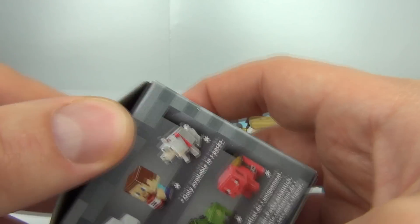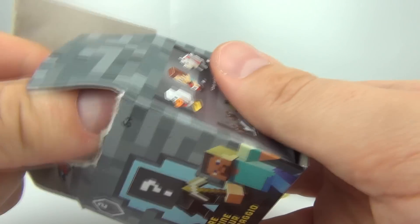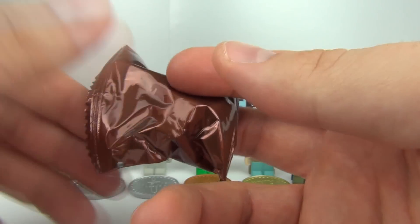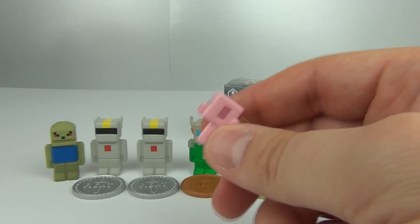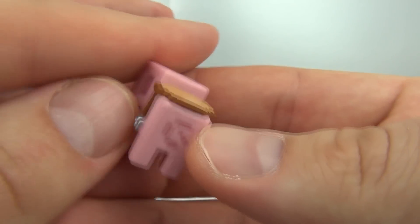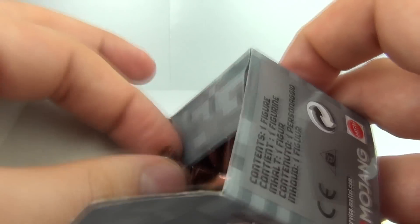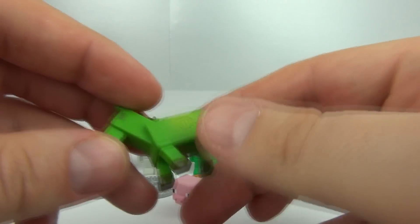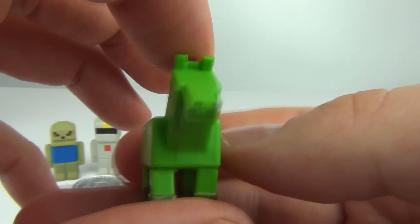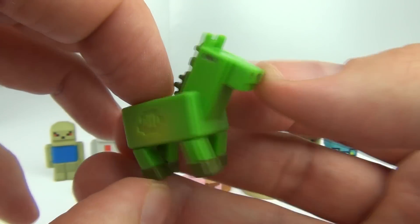Let's open our Minecraft Series 2 boxes just as a comparison, to see what the difference is between the Terraria and the Minecraft figures. We have a pig with a saddle on it — very cute. And our second and final blind box, number 2. And there we have — is that a zombie horse guys? Let me know if I'm correct. Very cool.